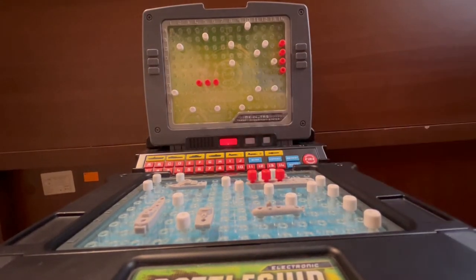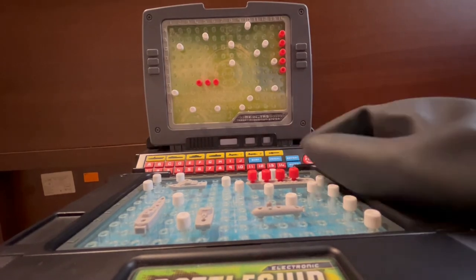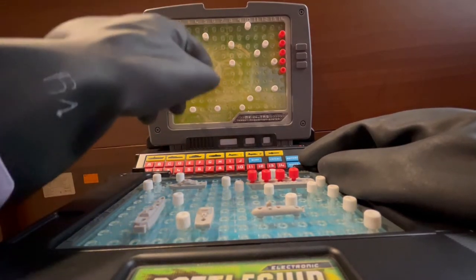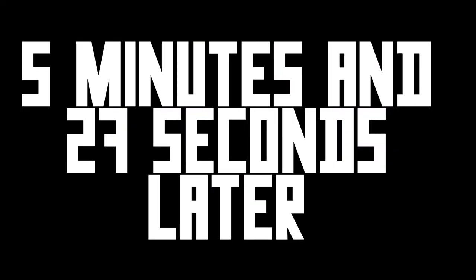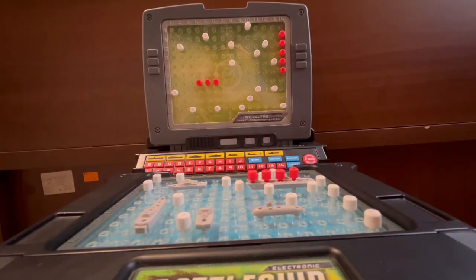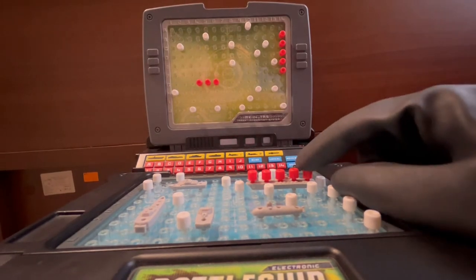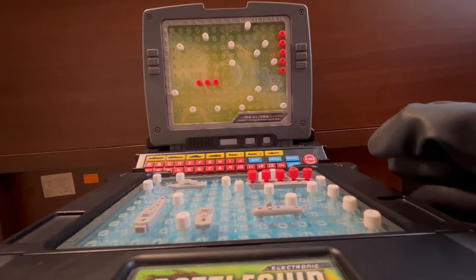The computer knows where my ship is — farewell my aircraft carrier, but I have bigger fish to cook. I will shoot at Juliet 14 — yeah, this is the smartest decision I've ever made. Oh my god, my ship goes down — Delta 13 — target neutralized, aircraft carrier sunk. No, it's fine. I have killed both of his battleships and he only killed my one battleship, so I have more chances to beat him.